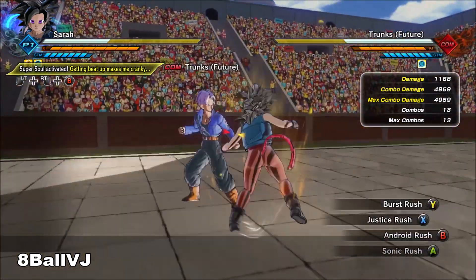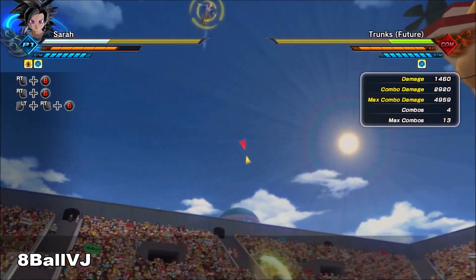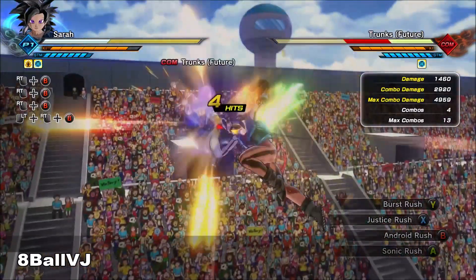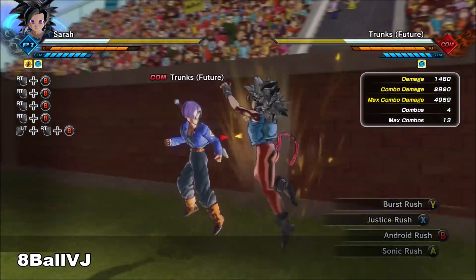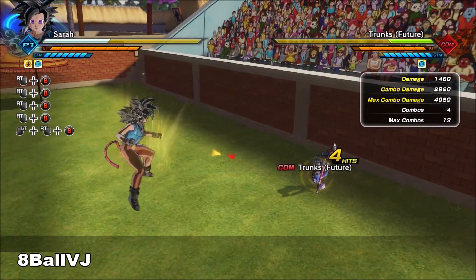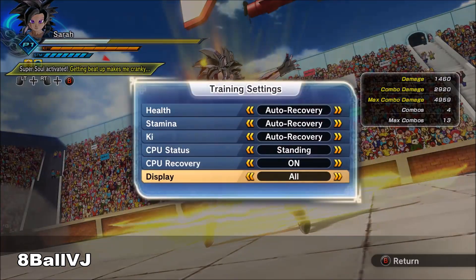As you can see, that's 4900 damage. Now this is Android Rush. The reason this move is so good is because you can knock your opponent in whatever direction you want — upward, forward, or down. All you have to do is point your left stick in whichever direction you want your opponent to land.